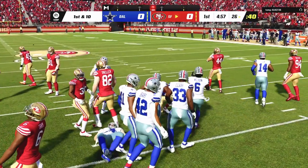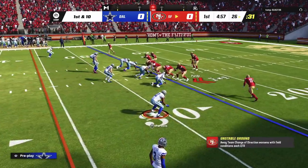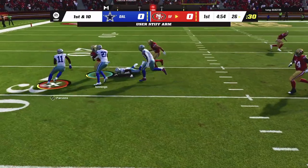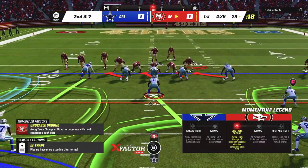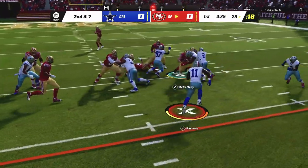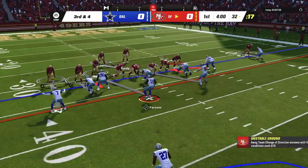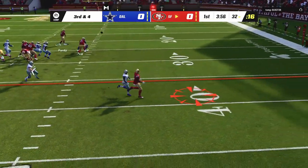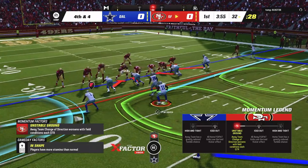Remember we did the cornerback-only challenge where we player locked with Jalen Ramsey the entire game trying to guard the other team's top receiver. Now we're going to use a linebacker the entire game with player lock. The linebacker I chose is Micah Parsons. Some of you are thinking we'll be pass rushing all game — no, we're going to use Micah Parsons as more of a middle linebacker, even though his superstar abilities are pretty much all based on rushing the passer.